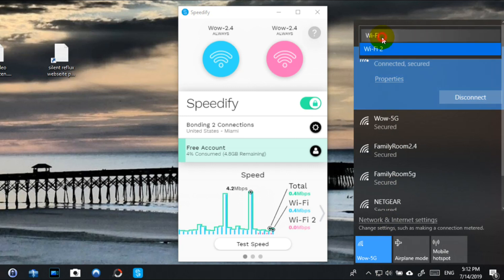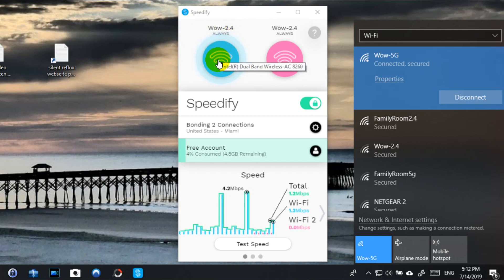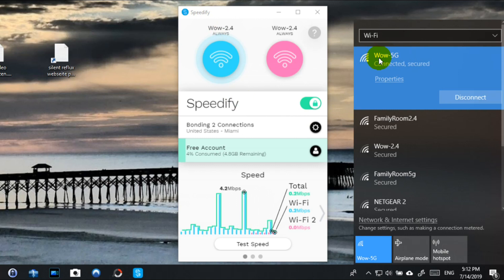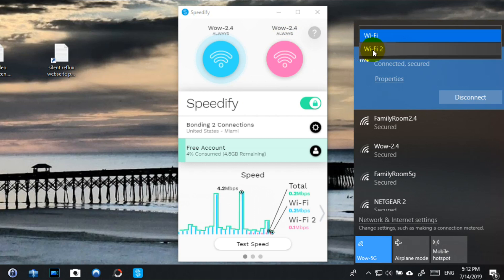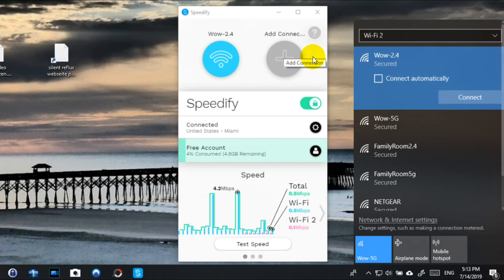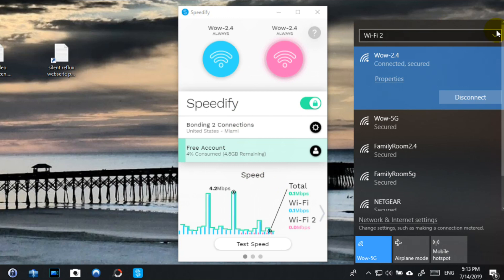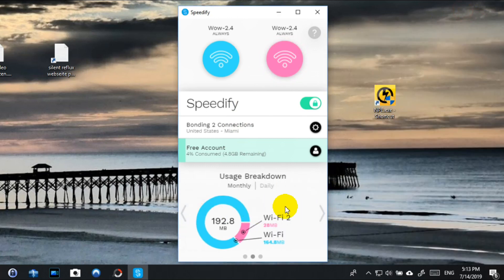Click on the first Wi-Fi connection — in my case that's the left one — and I selected WOW 5G. For the second connection, you have to go to Wi-Fi number two and assign a network to it as well. Because I was already connected, it connected automatically. If you haven't connected before, you'll see an option for automatic connect, then connect, and it should connect and improve your overall situation.